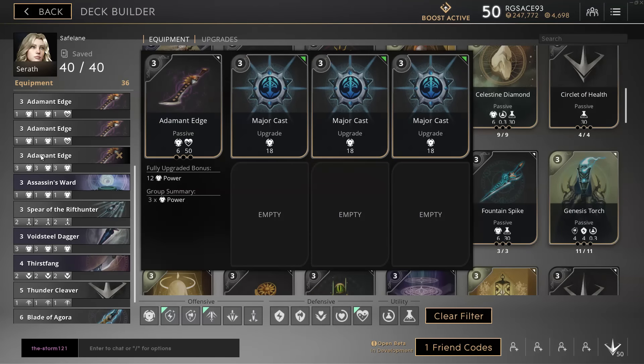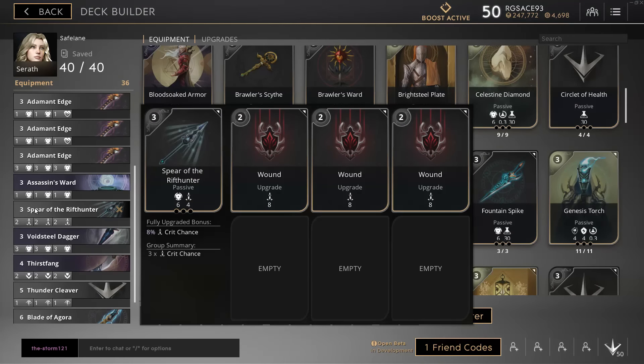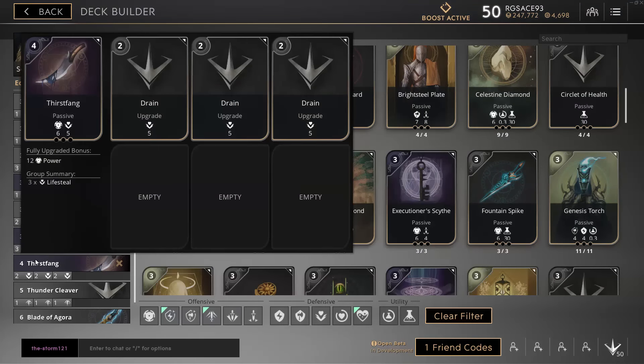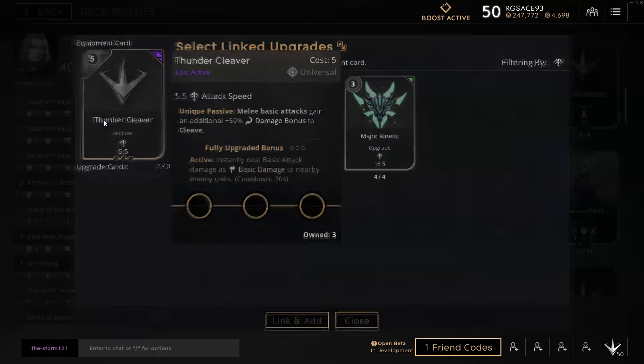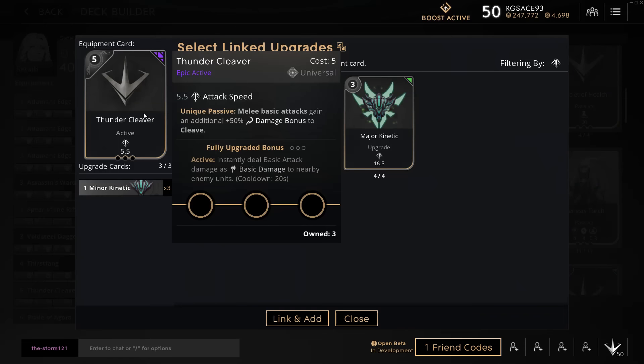Assassin's Ward is our next item with 3 minor strikes. Spear of the Rift Hunter is next with 3 wounds, followed by a Void Steel Dagger with 3 major strikes. We have a Thirst Fang for lifesteal with 3 drains, followed by a Thunder Cleaver with 3 minor kinetics, and finally Blade of Agora with 3 minor strikes. I really like Thunder Cleaver on Serath because her basic attacks do so much damage — any cleave damage is buffed by 50%, and the active really chunks away at enemies in a fight.